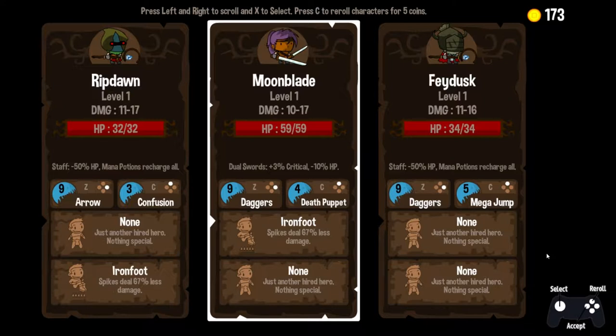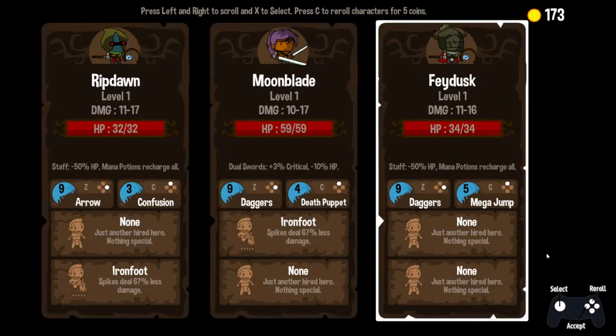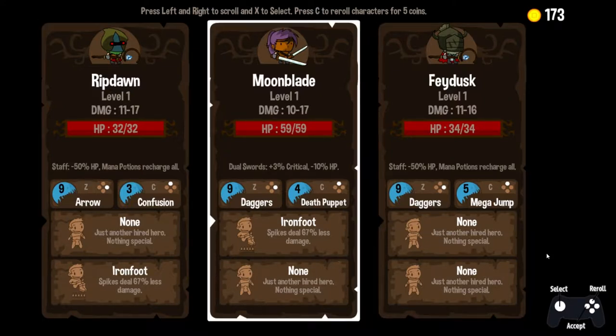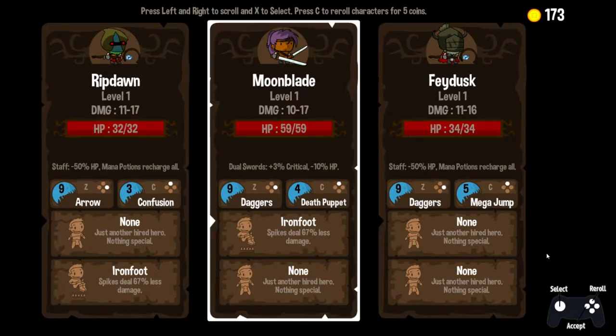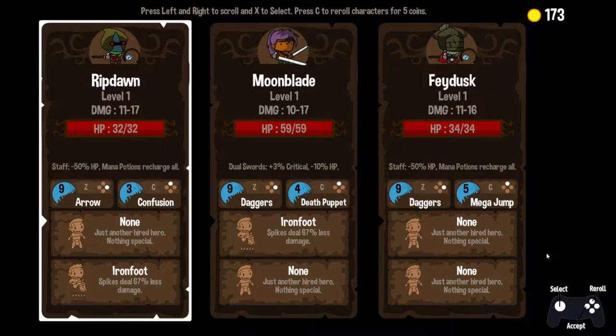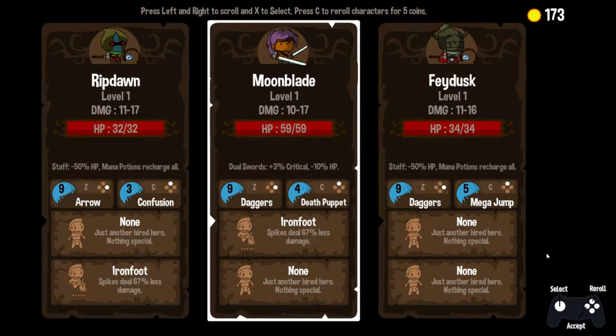We are faced with a choice again — Rip Dawn, Moonblade, and Fae Dusk. What a great name. We have one definite leader when it comes to health, and he's also pretty much the leader on damage. They're all in the same ballpark within one of each other. Daggers and Death Puppet — yeah, that seems like a really good setup. Death Puppet seemed amazing when I played with it. So we're gonna get to try out Death Puppet again. You get plus 3% to your critical with the Dual Swords, minus 10% HP — not too bad.